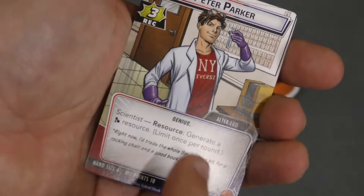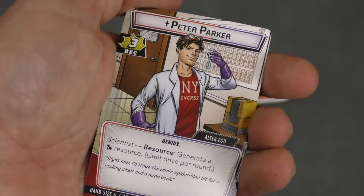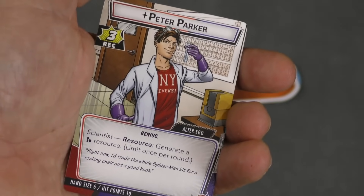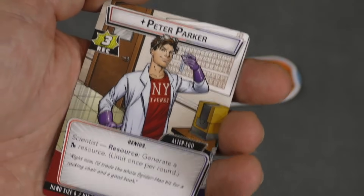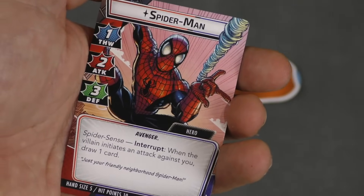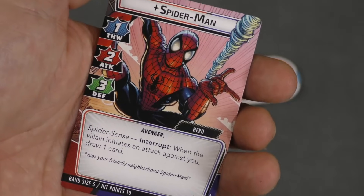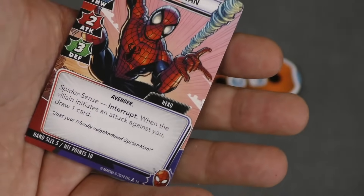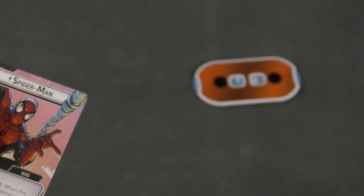You'll want to flip forms because they each have different powers. The alter ego is not attacked by the villain — instead the villain works on their scheme, which can be bad — but you have a chance to recover health. When you're the superhero you're attacking the villain, thwarting their scheme, or using your defensive ability. Spider-Man has a pretty good defensive ability.